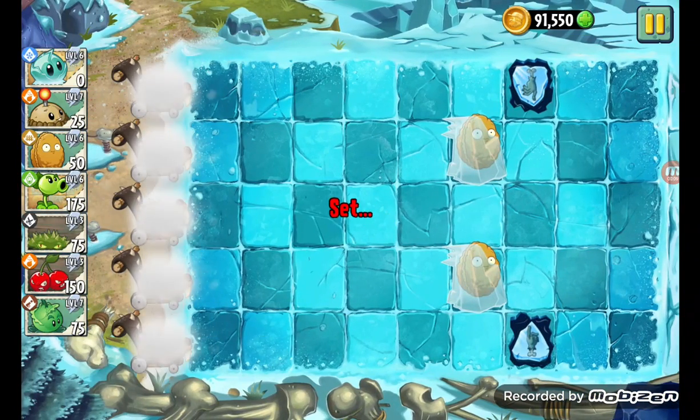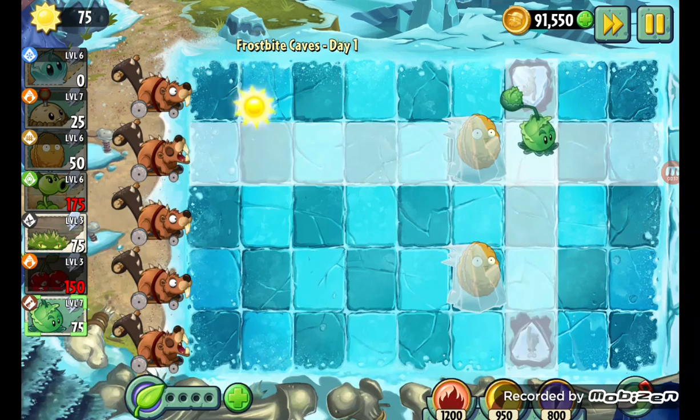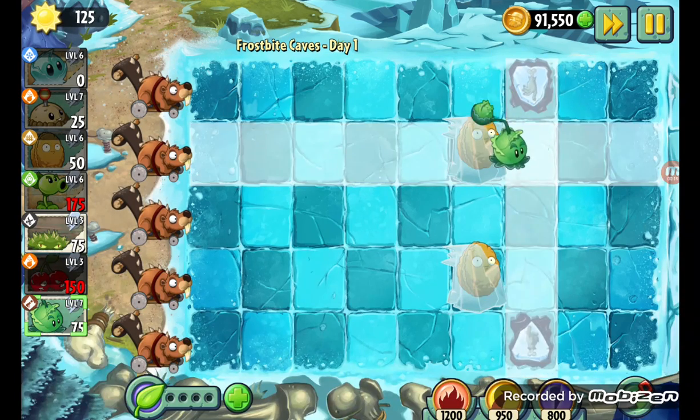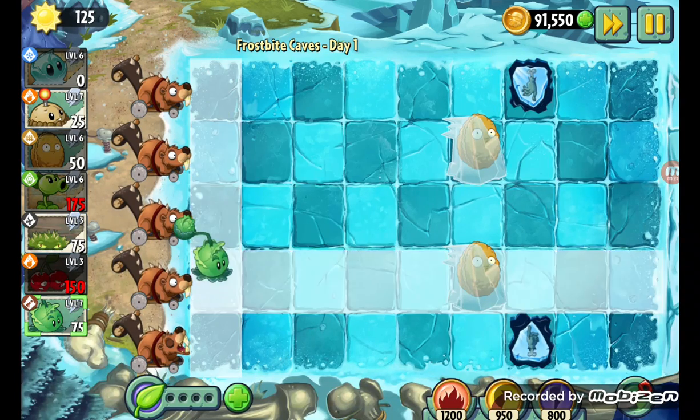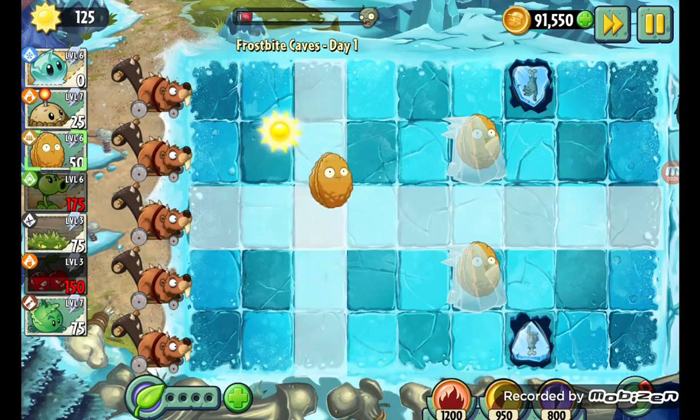I'm hoping we can play maybe the first five or six levels of this. I looked at it and I think I have a good strategy, because I know what these do — they push zombies over here. So I'm hoping we can get three repeaters here, spike weeds here, and then place a little walnut right there.